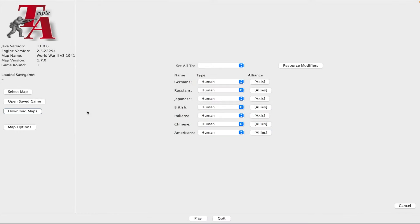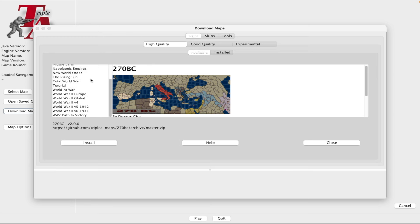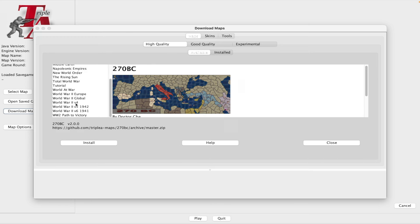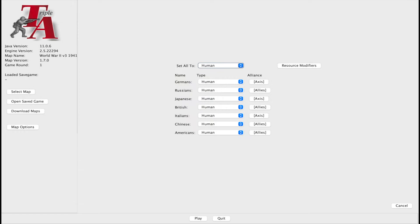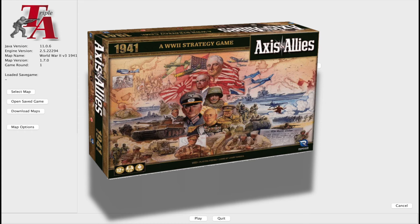Once it's booted up, there's one more thing to do: head over to Download Maps. In the high quality section, find World War 2 version 3, 1941. The reason I'm having you download this one is because it's a carbon copy of the most played board game version, and it's arguably the best map ever created and happens to be the main one for tournaments.